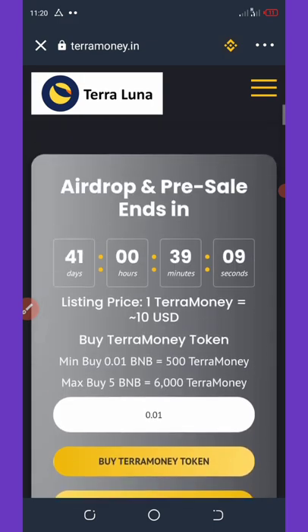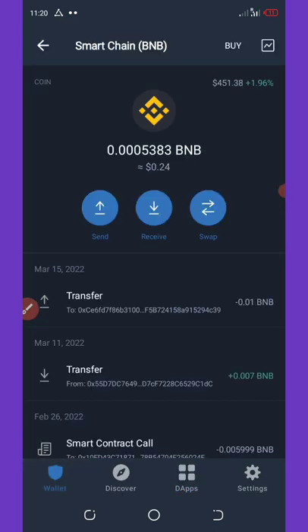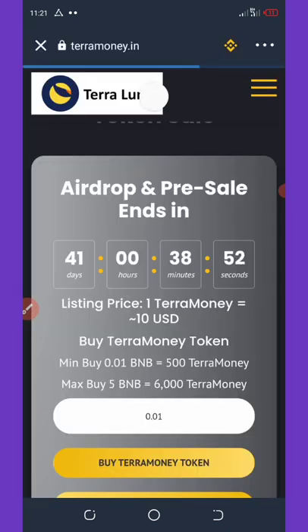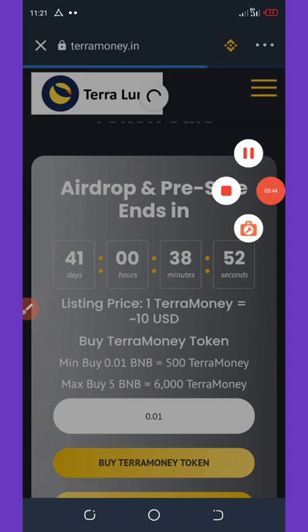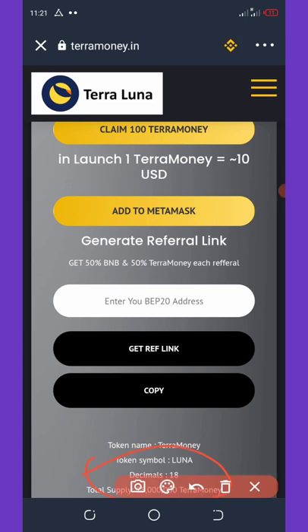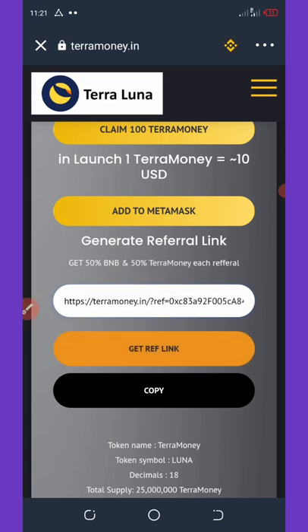To get your referral link, go back and click on Binance, then copy your BNB address from there. Go back to the website via the DApp and wait for it to load up. Scroll down and you'll see a space provided for you to paste your BEP-20 address. Paste your BNB address there, then hit Get Referral Link.